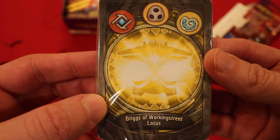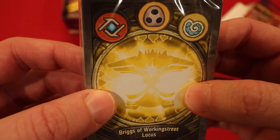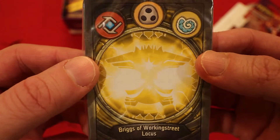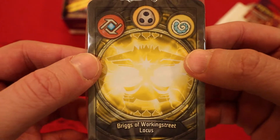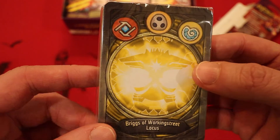Briggs of Working Street Locust — that's a weird archon, man. They got some really cool ones in this new set. Big wide head, possibly one eye, maybe shooting a beam of some sort. All right, let's see what we have in here.